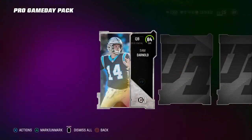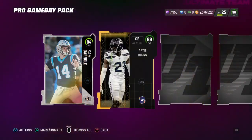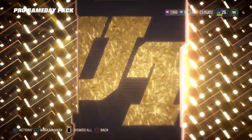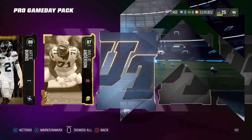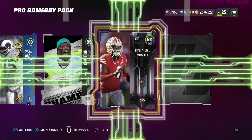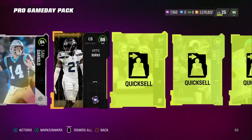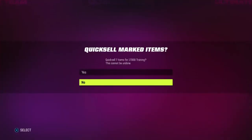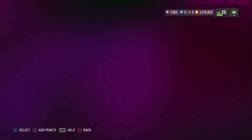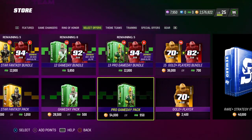Let's see if we can pull more than 40,000 training. We start off with an 84 Sam Darnold, then a Wild Card that's an 88, then we get an ultimate legend slot — this could be an LTD — but it's going to be an 87 Willie Anderson. Still not a terrible pack — we got maybe 15 to 20k, and it came out to 17k. So those look pretty good. We got 57k out of about 100k spent. Open them yourself and make sure you're getting training because we're going to need it for tomorrow.